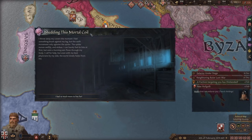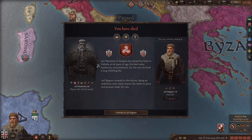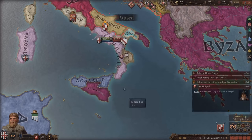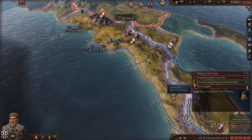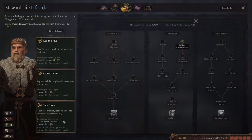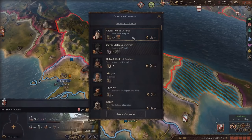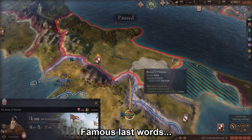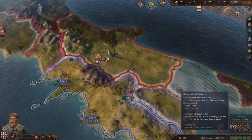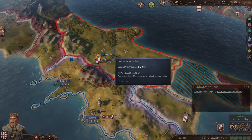It looks like we died, but that's not too bad because our son has a good marriage set up and we shouldn't have any problems. With this new character I think we're going to go down the stewardship tree because I do plan on building up my land quite a bit. I'm in a war right now with Benevento - I don't think it'll be too hard to win, but it's annoying because we can't take their castle very quickly.